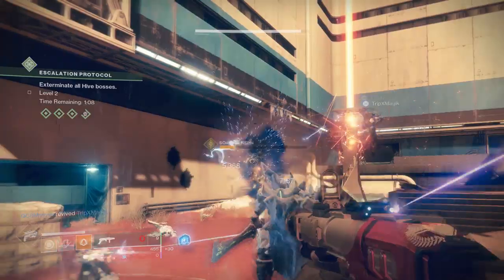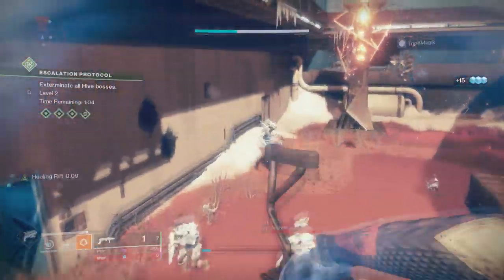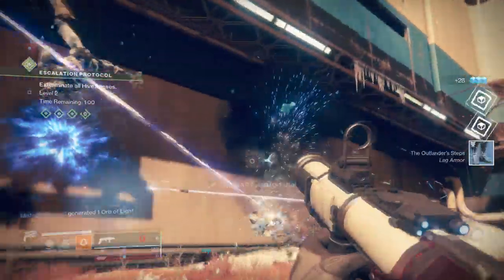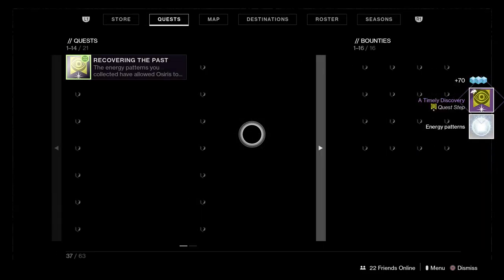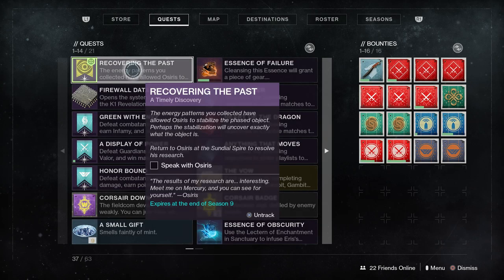Once you kill three bosses in the Escalation Protocol, that should take you no longer than 10 to 15 minutes. Easy peasy, you will get the next part of the quest, which then requires us to go back to Osiris and speak with him. A lot of these quests will have us going back to Osiris, so just be prepared to jump from Mercury to wherever.